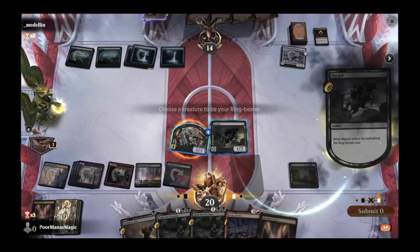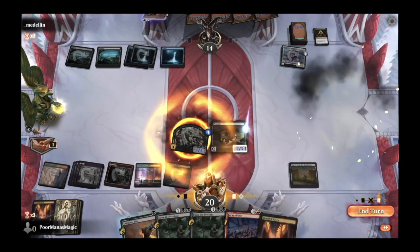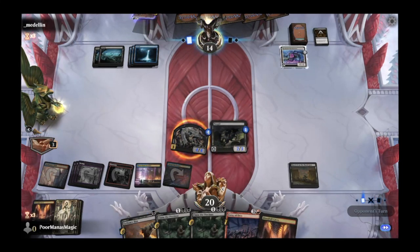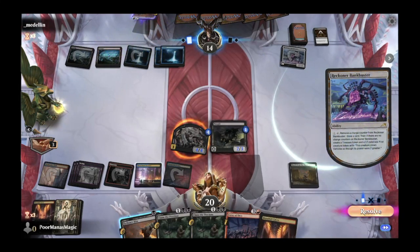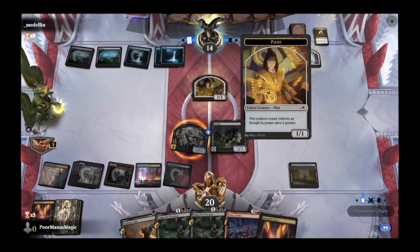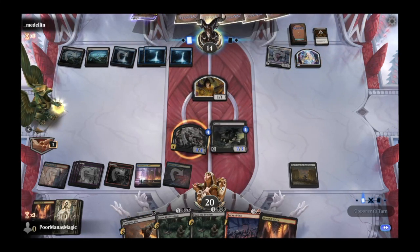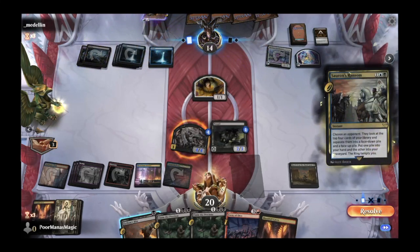We'll keep the Ring Bearer the same and pass our turn. Opponent draws with their last Bankbuster — gives them a 1/1 creature, which is a perfect target for Golem's Bite. They play another island. Then Sauron's Ransom — choose an opponent, they look at the top four cards of your library, separate them into a face-down and face-up pile, then put one pile into your hand and the other into the graveyard, and the Ring tempts you.